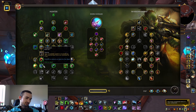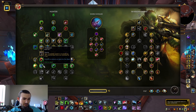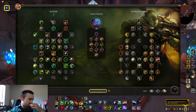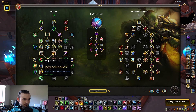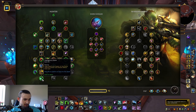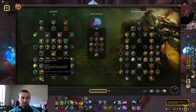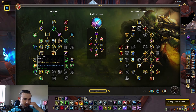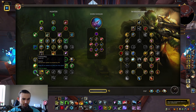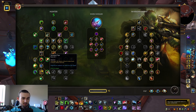Trailblazer increases your movement speed by 30% whenever you haven't been attacked for three seconds — that's a huge W. You can grab that now. Feign Death and Aspect of the Turtle remove poisons and disease effects — that is a must, it's almost like the Feign Death legendary from Shadowlands. Pathfinding is now a one-point node with a 4% movement speed increase.